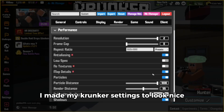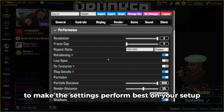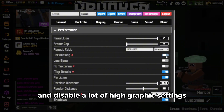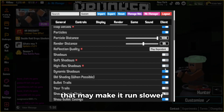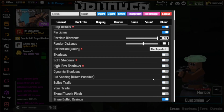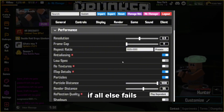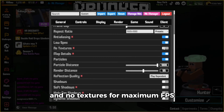I made my Krunker settings to look nice, but if your PC can't handle it, go through and disable a lot of the high graphics settings that may make it run slower. To also help performance, I would lower the resolution. If all else fails, you can always turn on low spec and no textures for maximum FPS.